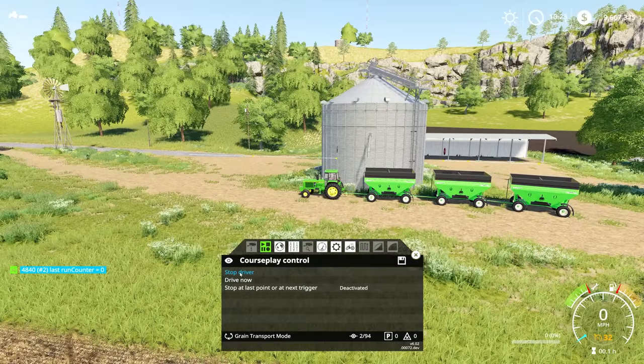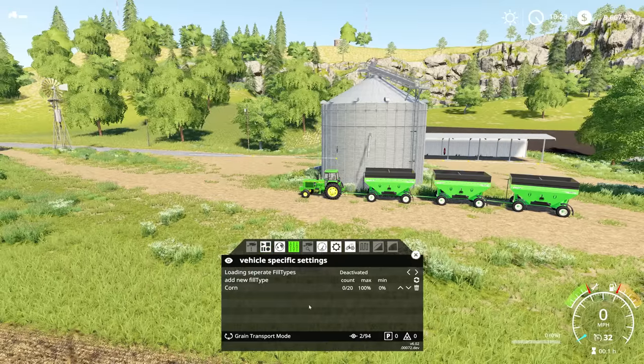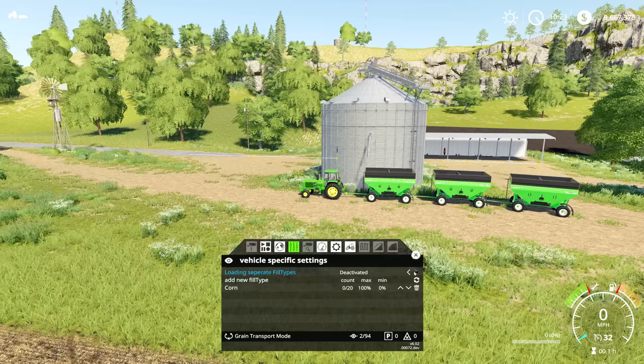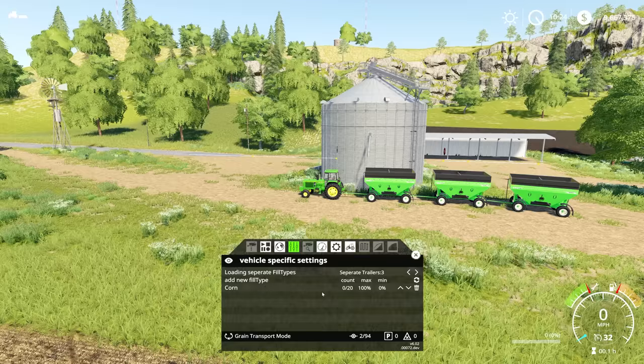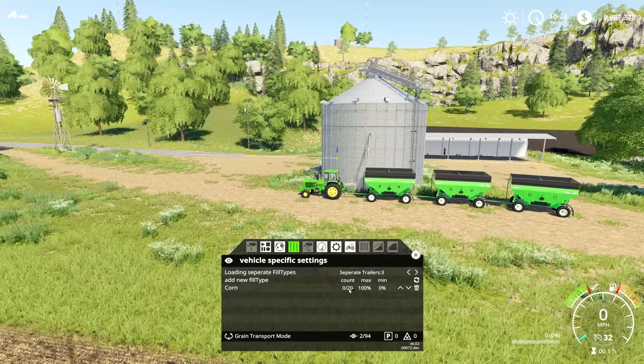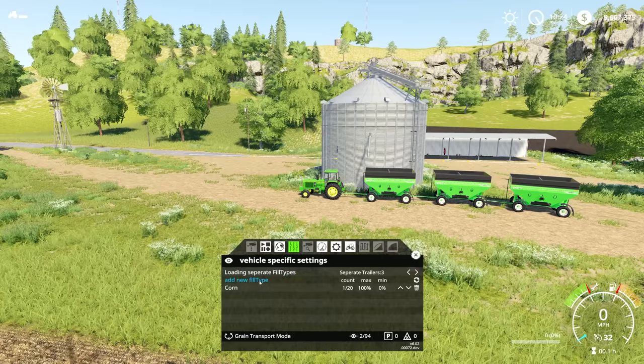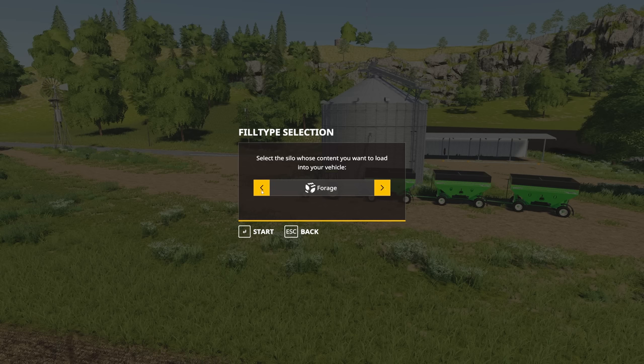As you can see, this works pretty much exactly like one trailer except you can pull a maximum of three trailers with Courseplay and move the same type of grain. The really cool thing is you can also haul different types of grain. This is helpful if you're running a small farm and want to sell a load of corn and a load of soybeans, or feed your animals different crops. With three trailers you can set up three different fill types — we'll add corn, soybeans, and a third crop.